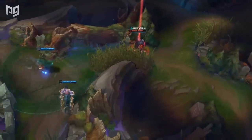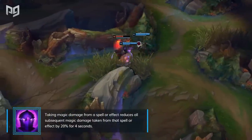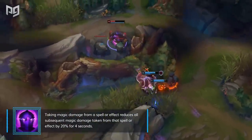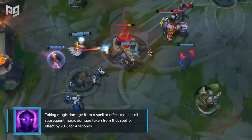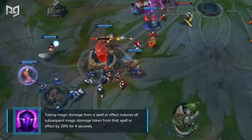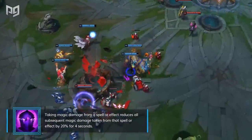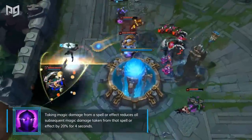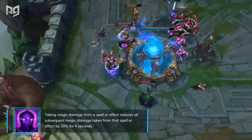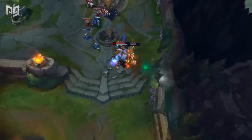Adaptive Helm is basically the magic damage equivalent of Randuin's Omen. As a side note, the two items pair together to shut down Corki and other magic damage-based auto-attacking champions. By itself, it's a great counter to many magic damage threats who rely on spamming abilities, or whose damage relies on a single ability that ticks multiple times. You can build it as a soft counter to champions like Rumble, Cassiopeia, and Ryze. In cases where the passive won't benefit you, building Spirit Visage instead might be better since it's a more efficient item.